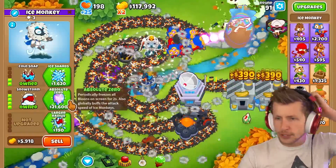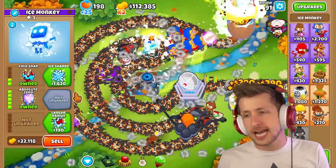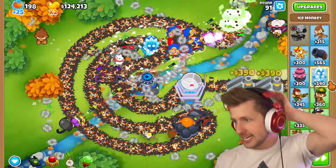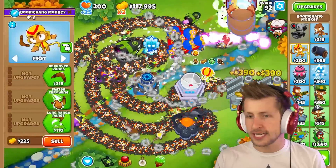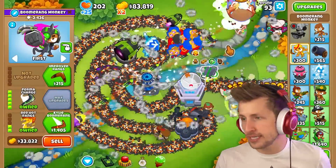Glue Storm frequently glues all balloons. Absolute Zero periodically freezes all balloons on screen for two seconds and globally buffs the attack speed of ice monkeys — very nice. Unfortunately we don't really need any ice monkeys. We can upgrade this to the MOAB Eliminator.